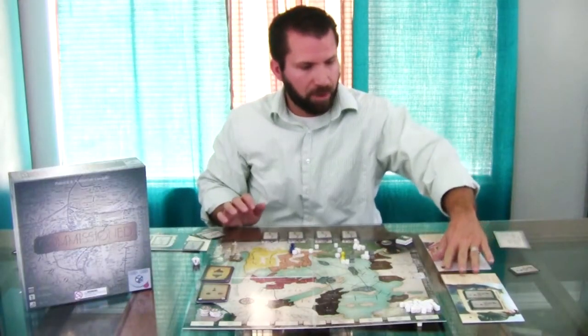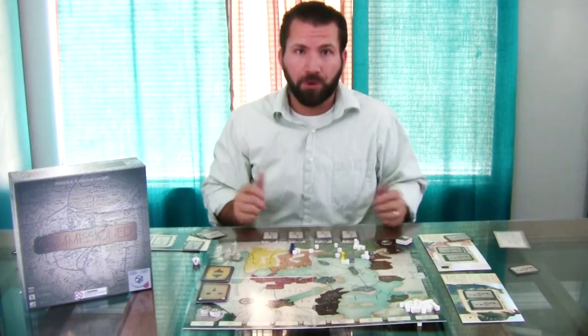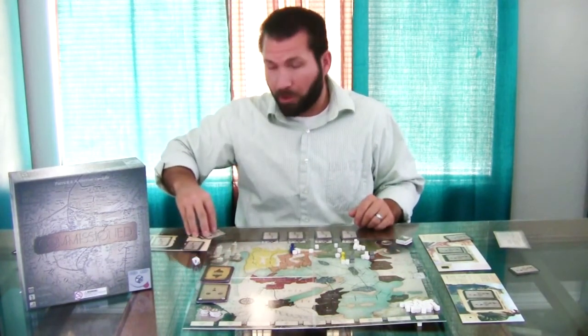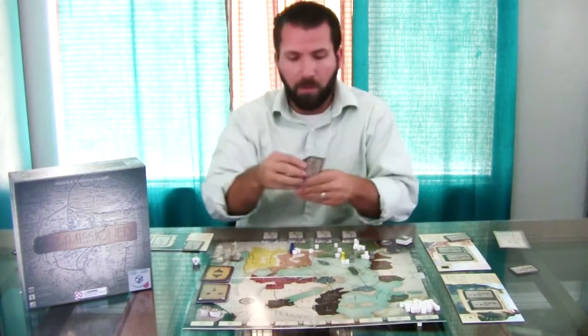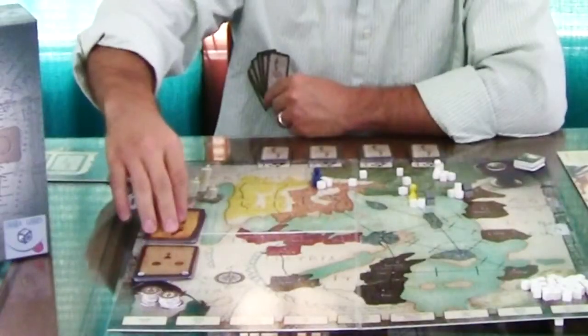Let's take a look at an example turn. I've set up for three players. The first thing we do is each Apostle arms themselves with faith, so you draw up to six cards. Once you have your six cards, we go through the trial phase — flipping over the first card.